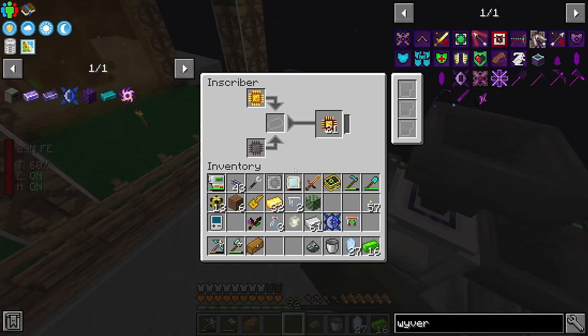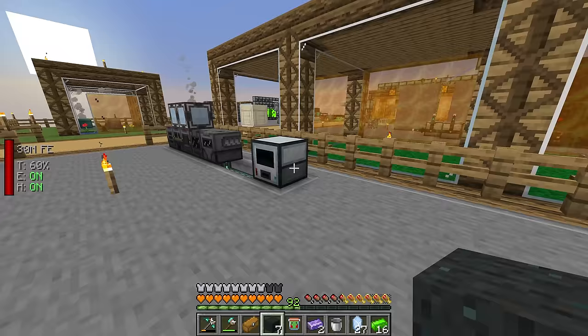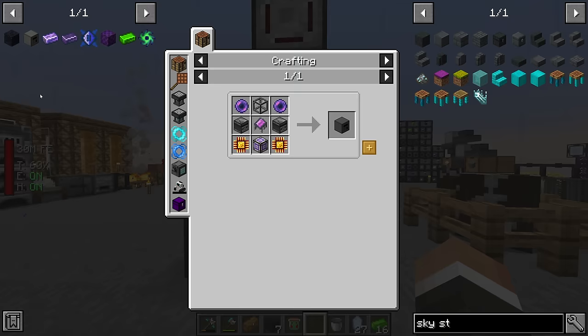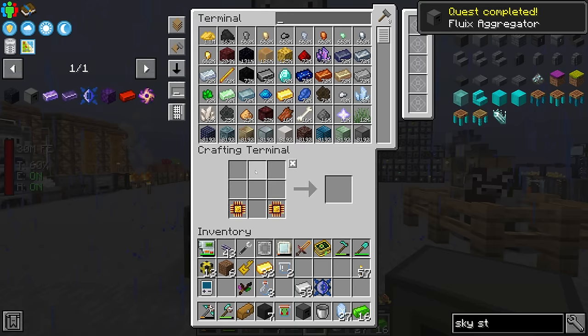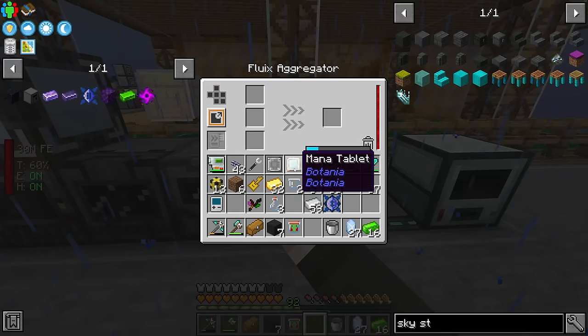We might have a logic processor left over in here — yes, we've got 21. We just need two more fluix steel ingots the same way we just made them. A quick bit of skystone later we have two more fluix plated iron ingots, which we throw into the advanced smelting factory. That should be everything to make the fluix logic unit and from there everything for the fluix aggregator.